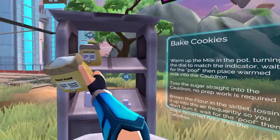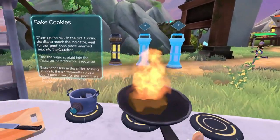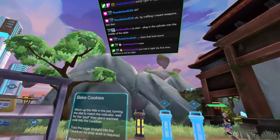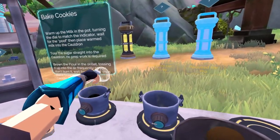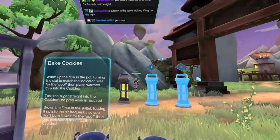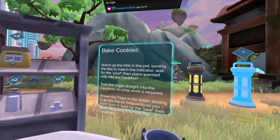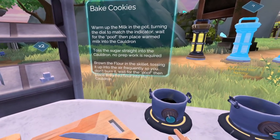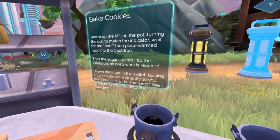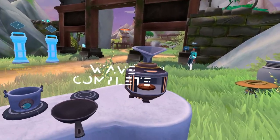Brown the flour in the skillet. Okay, that's this guy. Oh gosh, it's on fire! It was on fire! Well, I've got some browned stuff here. Cooking with Caden! This looks exactly like your real kitchen! Brown the flour in the skillet - toss into the cup of the air, frequently, don't burn it. Wait for the poof, then place the brown flour in the cauldron. Brown flour in the cauldron. Wonderful. Oh, the milk is burned too. That's great. So that goes in there.